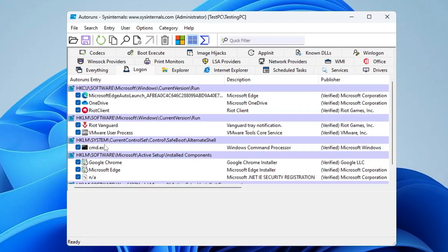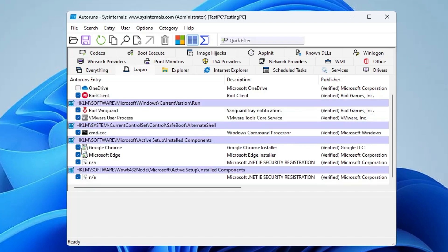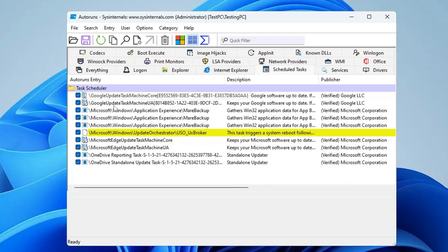Uncheck all those programs you don't want starting with your computer. For example, Microsoft Edge Launch — I don't need it, so I'll uncheck it. OneDrive — uncheck it. Google Chrome, Microsoft Edge — if you don't want them starting with the computer, go ahead and uncheck them. Then click on the Scheduled Tasks tab and uncheck tasks you don't need, such as Google Update, Google Update Task Machine, Microsoft Edge Update, and OneDrive.